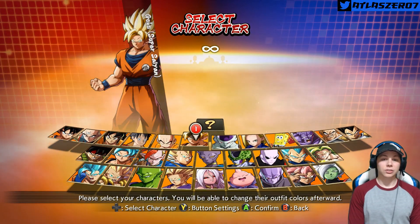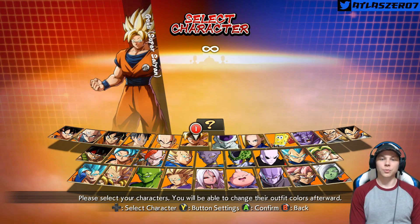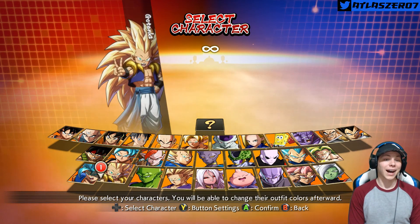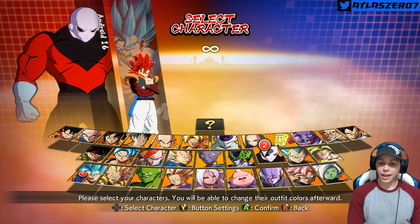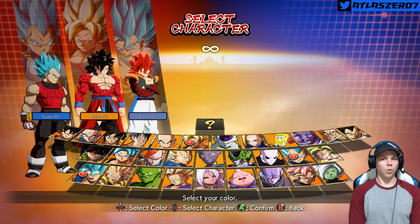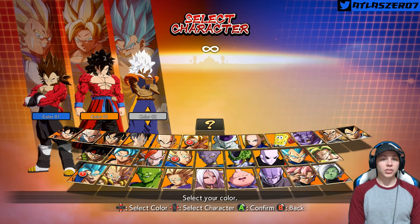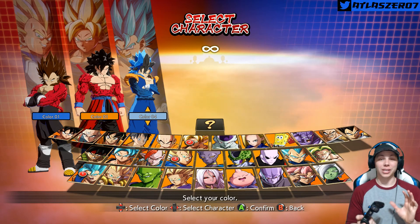Who do we want to use next? Let's do another team — how about a dream team? We got to see Gogeta's entrance with Super Saiyan 4 form first. Then we'll grab Goku and then Vegeta. Let's check these colors out real quick — that is an awesome Super Saiyan Blue Super Saiyan 4 Gogeta. Let's do that one.